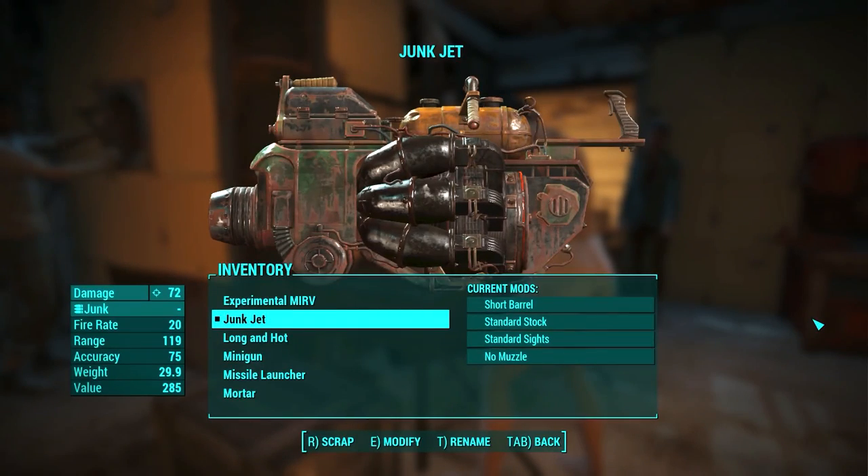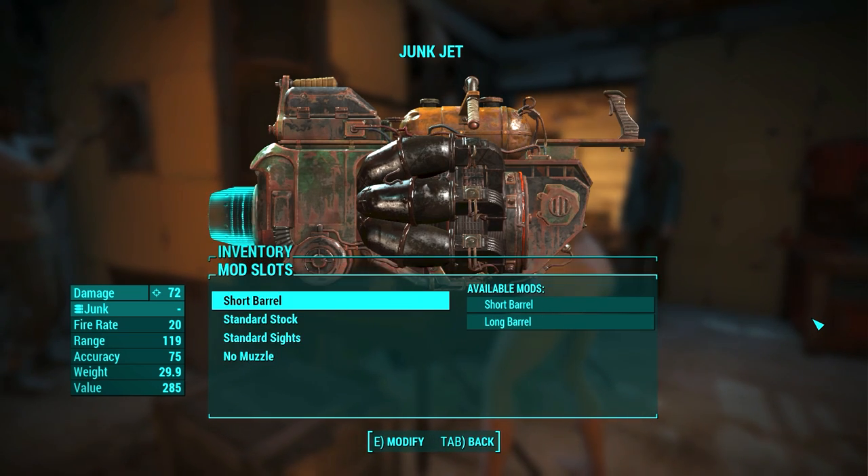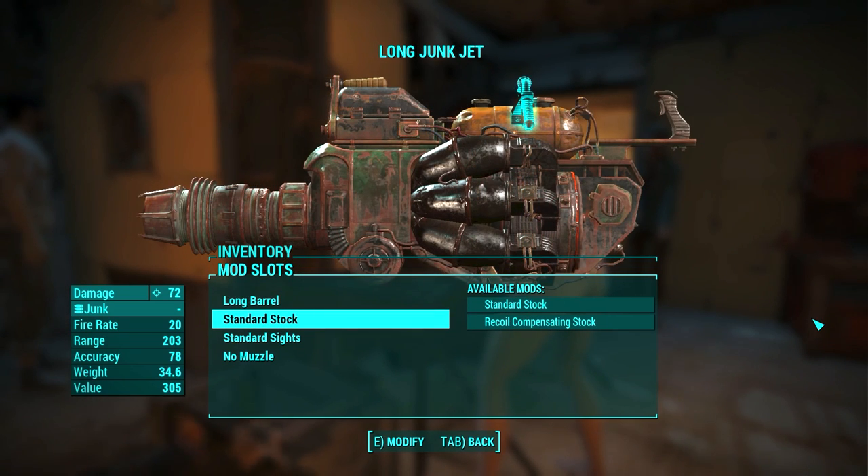Next weapon is the relatively well-known and special Junk Jet. This weapon uses junk as ammo, which isn't all that useful since most people really like crafting in this game, so wasting crafting components as ammo seems a bit silly. It has 4 moddable parts, the first one being the barrel which can be short or long. The stock can be modded as well, but it only has the recoil compensating one.